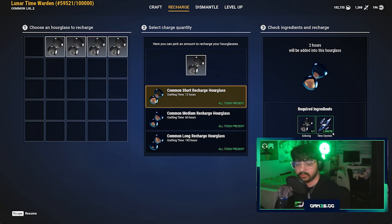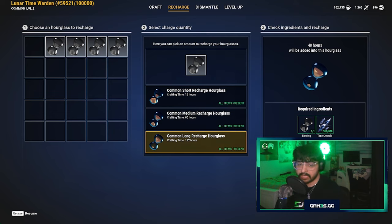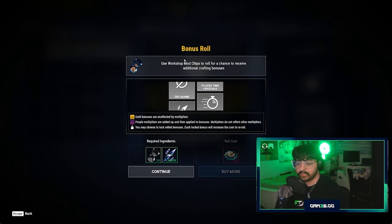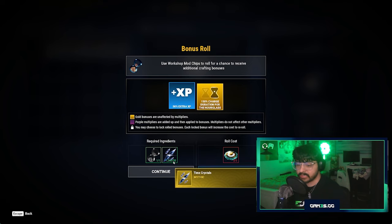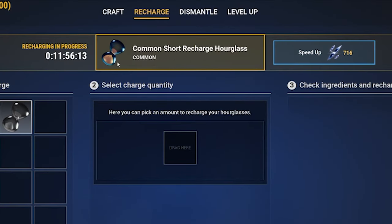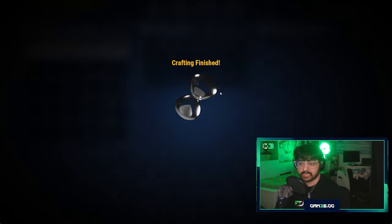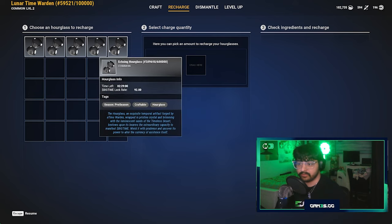Recharge options include: 2 hours of game time with a 12-hour wait, 12 hours of game time with a 60-hour wait, or 48 hours of game time with a 192-hour wait. We'll do a 2-hour recharge now — we don't have enough workshop mod chips for a bonus roll, but we have enough time crystals to hit continue. You can also speed up the process: skipping the 12-hour wait costs 716 time crystals. After speeding it up, the hourglass with 2 hours of play time is ready immediately.